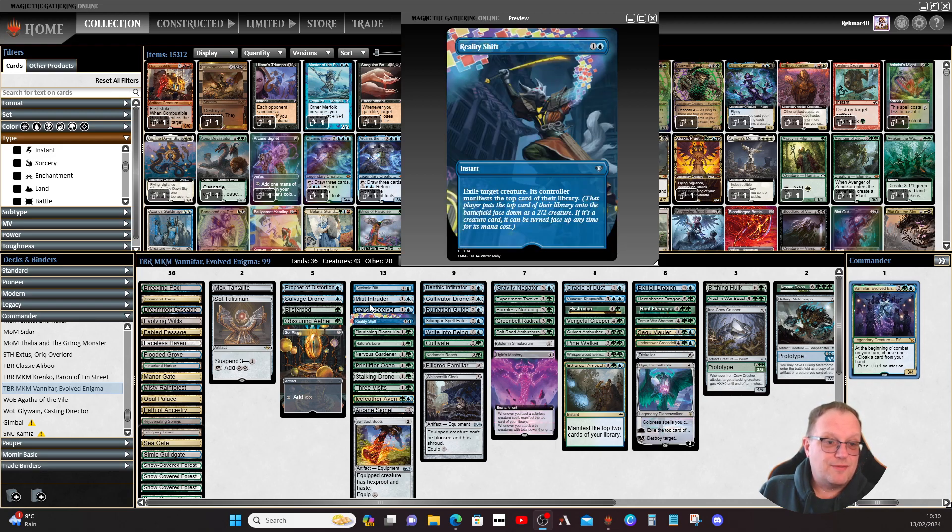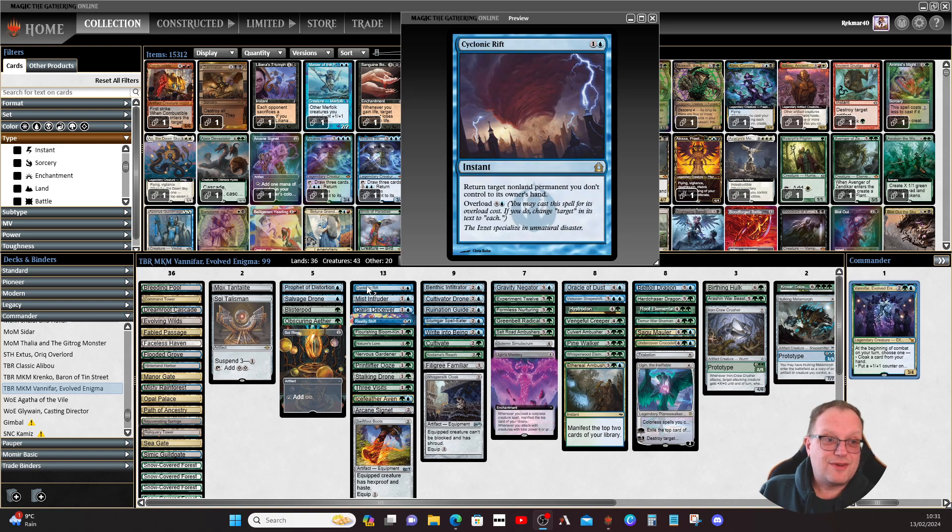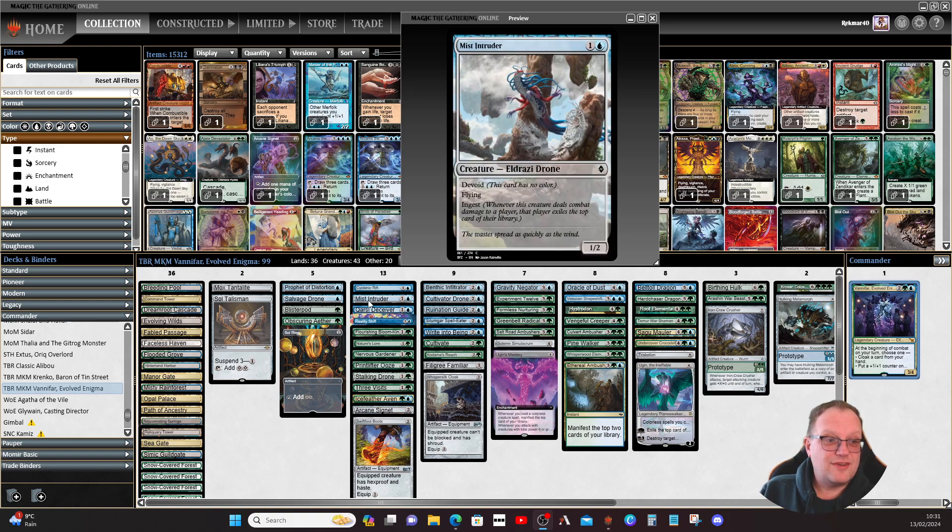Obscuring Aether deserves mention: face-down creature spells you cast cost one less. So everything we're cloaking with Vanifar, plus all our morphs and manifest cards, costs one less to cast. Cyclonic Rift provides board control. Mist Intruder is another ingest and devoid flying creature.